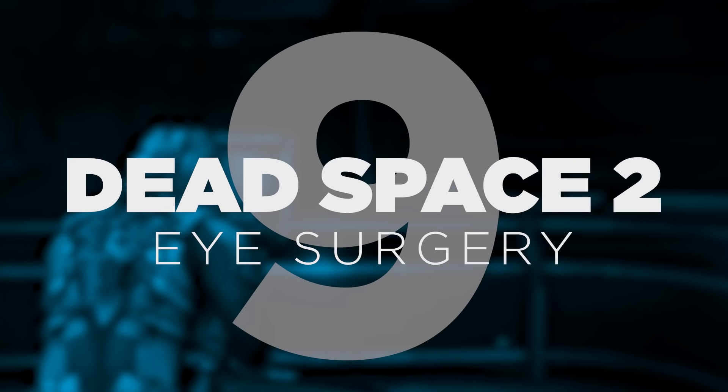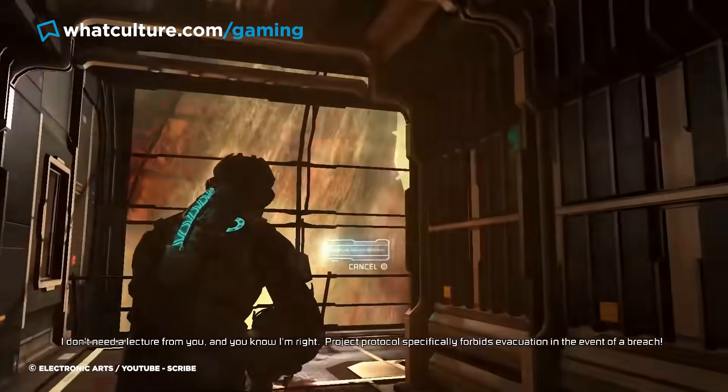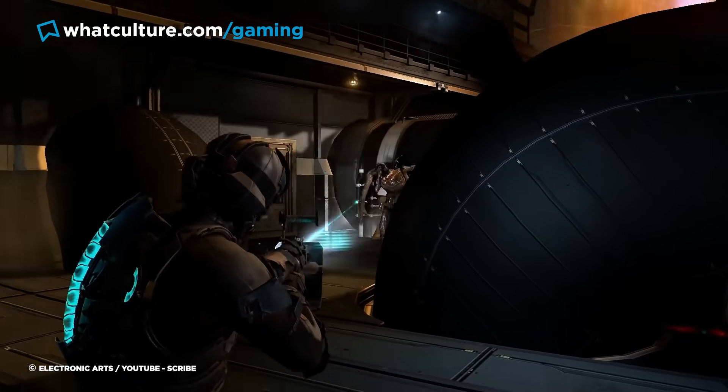Number 9: Dead Space 2, Eye Surgery. The sequel to one of the most atmospheric and gripping horror games in recent memory, Dead Space 2 opens with a heart-pounding sequence in which the player must helplessly flee from a swarm of vicious necromorphs hot on their tail. And that isn't even close to this game's most stressful sequence.